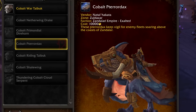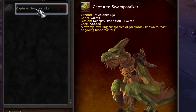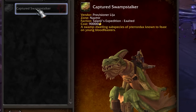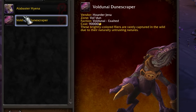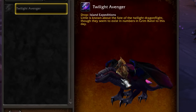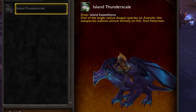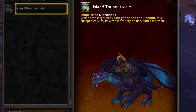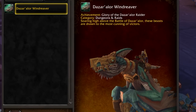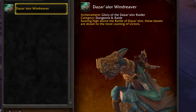The Cobalt Pterrordax can be purchased for 10,000 gold. You need to be Exalted with Talanji's Expedition, and then another variant goes for 90,000 gold requiring Exalted with the Voldunai. The Twilight Avenger and Island Thunderscale both drop off Island Expeditions — the latter depending on the kind of island you're farming, but both are pretty rare drops. The Dazar'alor Windreaver is obtained by completing the Glory of the Dazar'alor Raider from the Dazar'alor Raid.